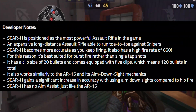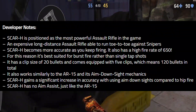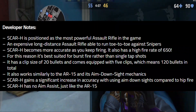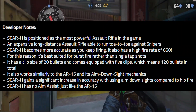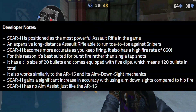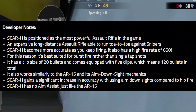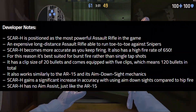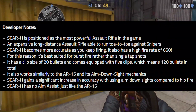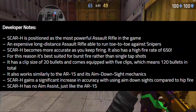Just keep on bursting, or go full auto — but this weapon has a clip size of 20 bullets, so be careful with how many you shoot. It comes equipped with 5 clips, meaning 120 bullets in total. It works similar to the AR-15 in its aim-down-sight mechanics — basically a scope. The Scar H gains a significant increase in accuracy using aim-down-sights compared to hip fire. Hopefully this is an improvement over the AR-15's scope, which wasn't great at launch.